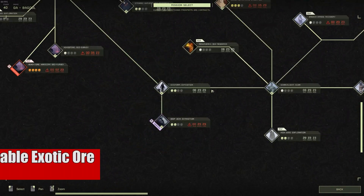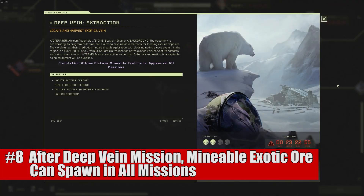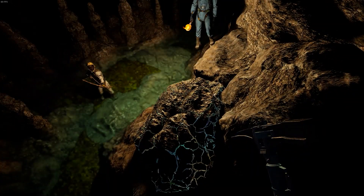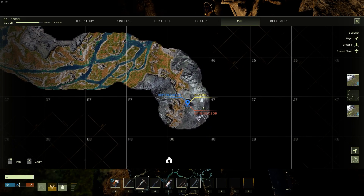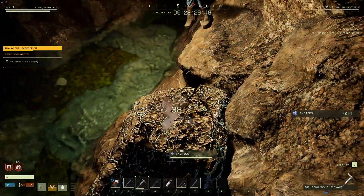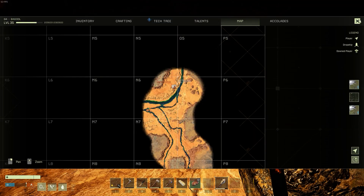Eighth is that exotic ore can be found on a wide range of missions, not only on extraction missions. You don't have to go spam deep vein extraction — although currently that is the fastest way to get exotics, it is not necessarily the only way. Exotics will spawn all around the map on every map that you play on. For example, if you're doing a kill commission where you have to go kill a wolf, and you check out a cave nearby, there might be an exotic in that cave. That's where I found the vast majority of mine, but there could be some just laid out anywhere, so just keep your eyes peeled. It might be worth checking each cave on your way.